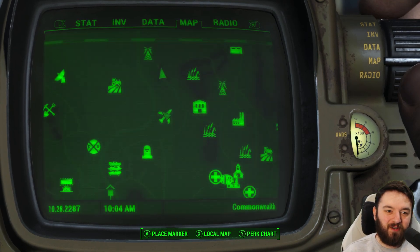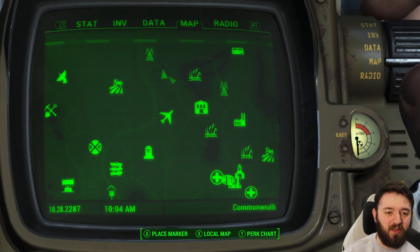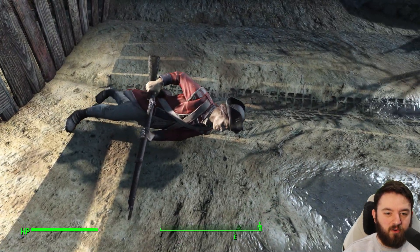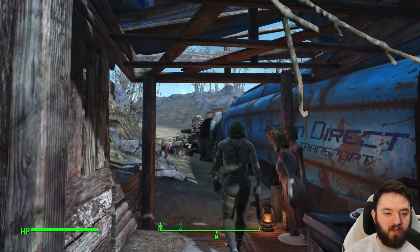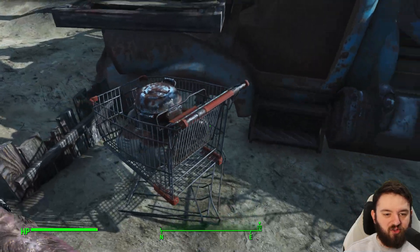Got a bit of an easter egg for you here, at least I think so. It's south east of Outpost Zimonja and it's a wee container truck camp guarded by some redcoat mannequins, obviously taken from the Concord Museum. There is a raider and his pet dog alongside many turrets, even a really ingenious one here of a shopping trolley.